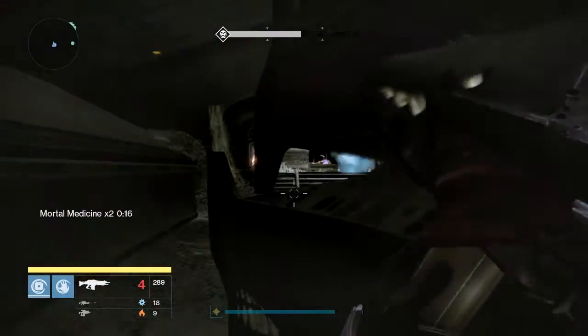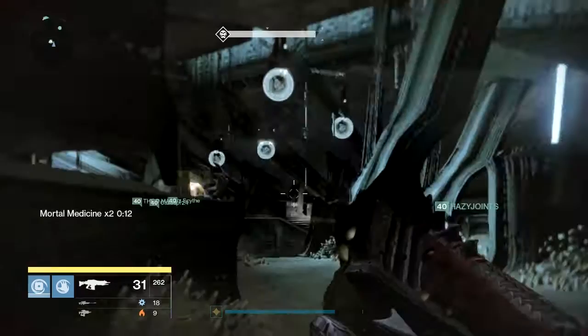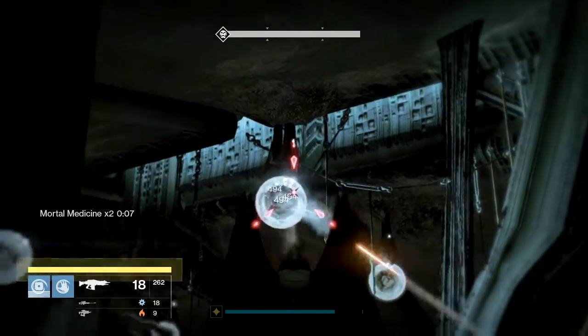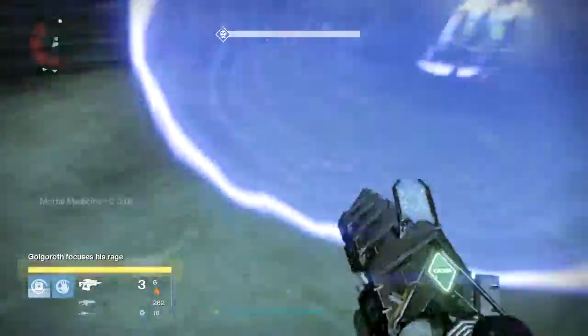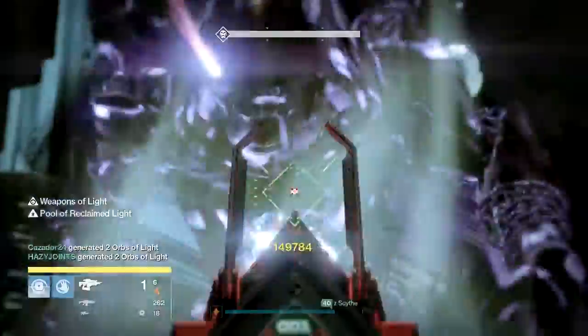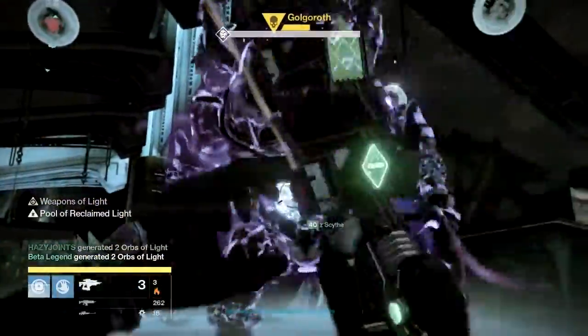To set up the rotation of the six gazes, it'd be a good idea to have player two head to a position on the far back right side — or whichever position is the complete opposite from the first gazer — allowing player two to get into position and take a clear shot on Golgoroth's back to get the gaze. The goal for player two is to coordinate with player one.